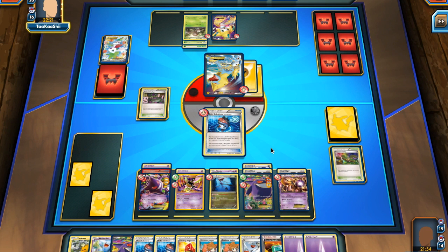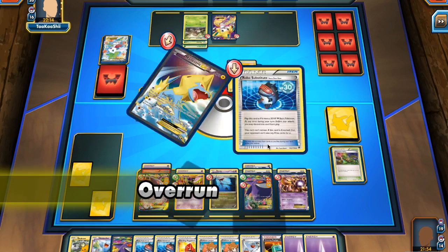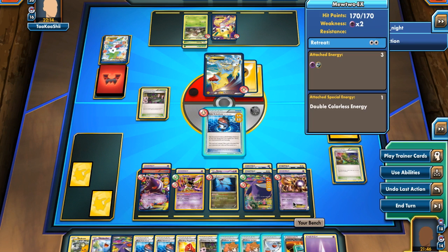He sends up Manectric and attaches a Lightning Energy onto it, then attacks with Overrun, hitting the benched Gengar and the active Robo Sub — but he gets a knockout on neither. Now I can hit back with my Gengar or my Mewtwo.